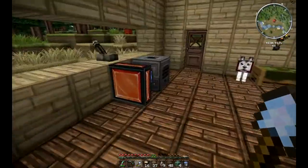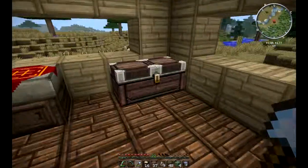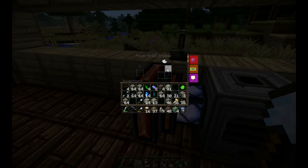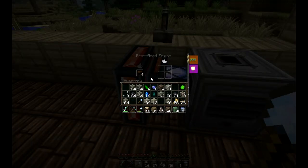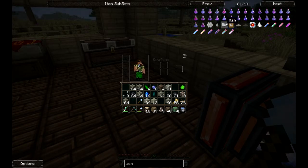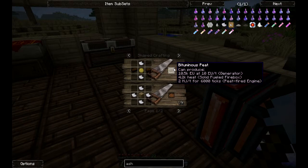Anyways, we've got peat, so we can fire up the polarizer now. There's no reason to have a gold ingot in there — what we need is some iron ore. We've got iron ore here, so that's perfect. We'll put in the iron ore, but first we need to fire up this peat-fired engine. Put the peat in here, and we've turned the engine on. Sometimes — not always — the peat-fired engine will produce ash when it burns.